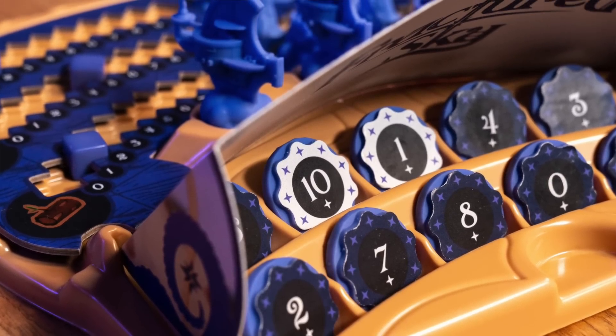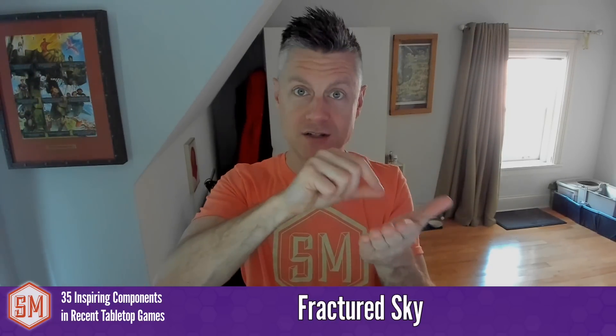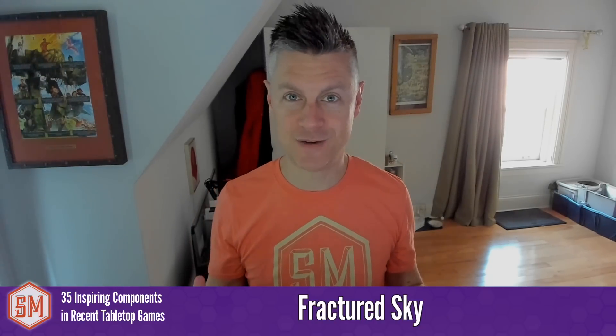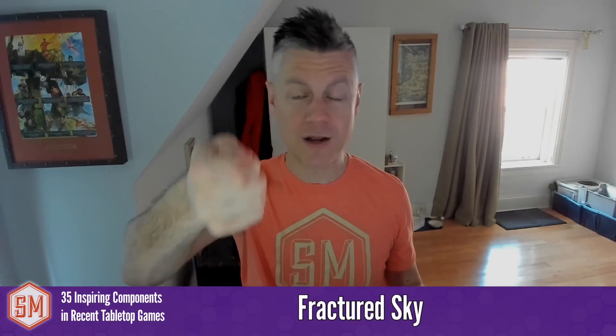Fractured Sky, currently on Kickstarter, has magnetic pieces for bidding with hidden combat strengths. The miniatures have a magnet on the bottom, and the bidding tokens indicating different combat strengths attach to the underside of the miniature. You select it, stick on the magnet — which feels really satisfying — then place your miniature on the board. Other players can see a magnet is there but not which token you chose. Then you hold the magnet up and reveal your selection to everyone. A really cool combination of mechanisms and components.